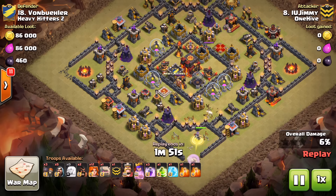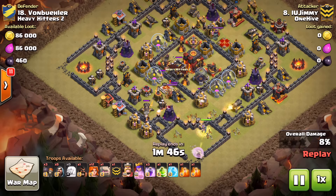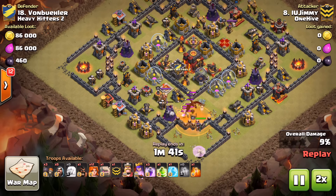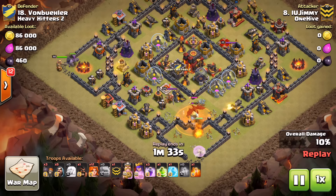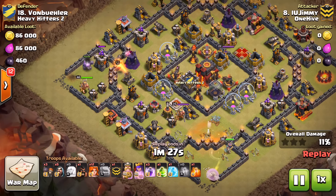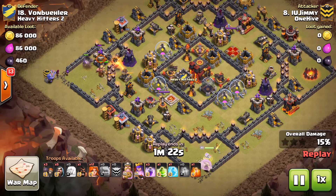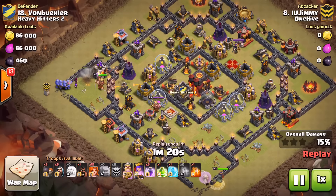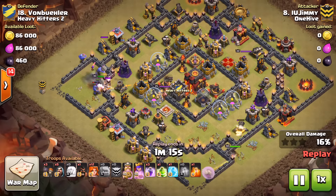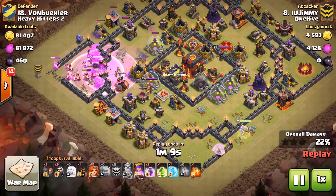He comes in with the queen on the bottom, just queen-walks in, takes out some defenses, grabs the CC with one hog — nice easy lure. Brings that over with a poison and takes out the troops. King and golem come in from the top side, wall breakers open that compartment, let them start moving in. He does have a jump spell but he's holding on, waiting for entry into the core. The king, bowlers, and golem over there — their job is to create this part of the funnel.